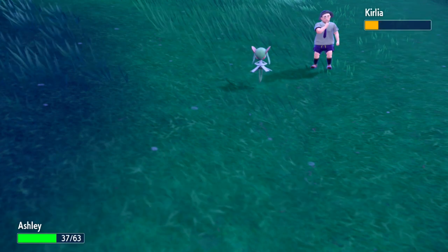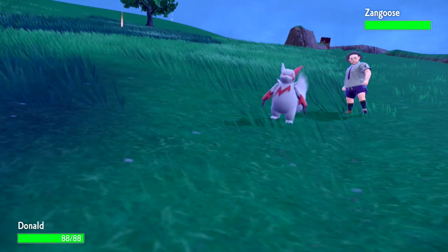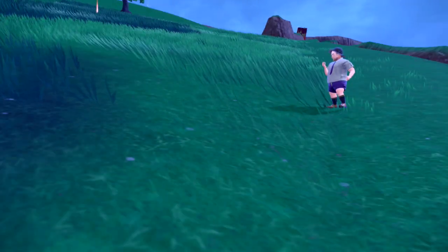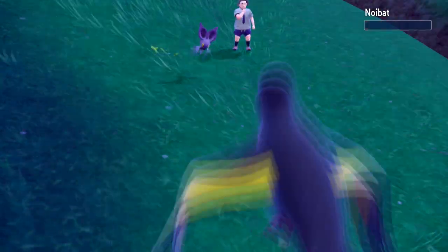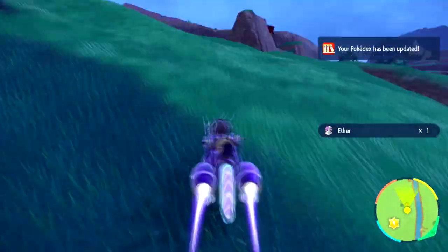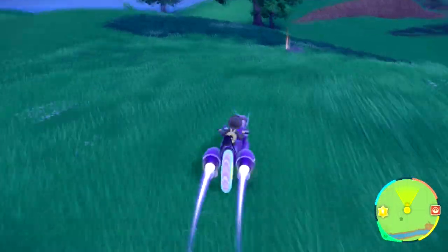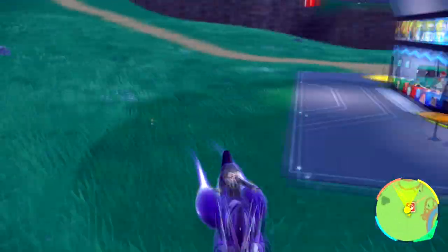Right here we have a strong trainer. Any trainer that has a black text box indicates they are a strong trainer, meaning their Pokemon levels are higher than some of the average levels for the routes. This is a pretty powerful trainer that has a Zangoose. Zangoose is actually kind of scary because it has Slash, which has a high crit rate — doubled compared to a normal crit rate. A normal crit rate in this game is 1 in 24, so Slash would be a 1 in 12 chance to crit. It's a pretty insane move.